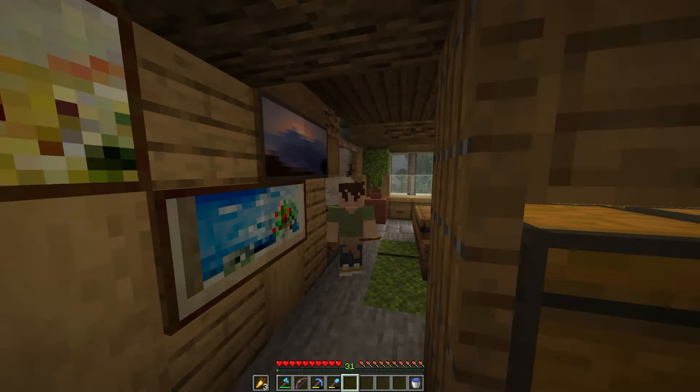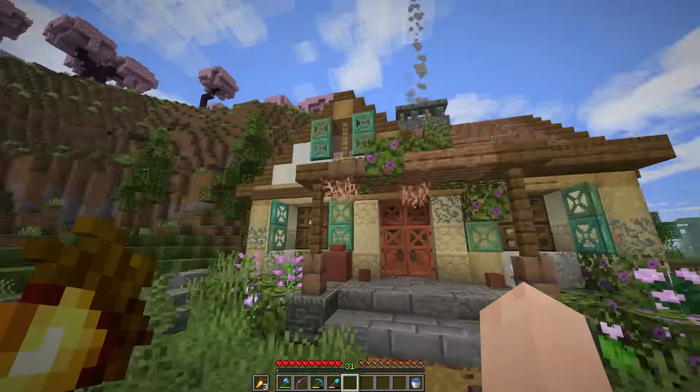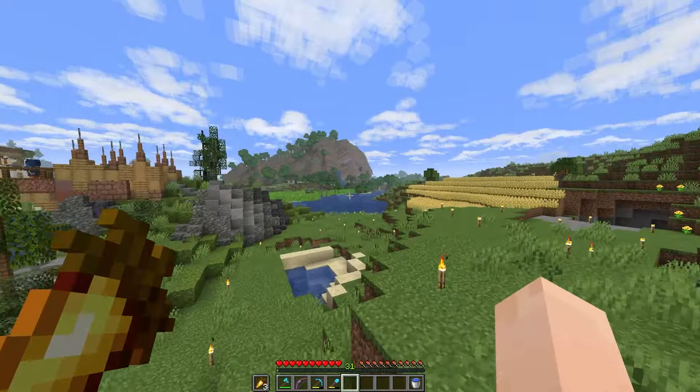It's good to pat yourself on the back from time to time, and I am going to pat myself on the back for this. The interior — it's nothing special — but the outside, I mean, come on. This is the farmhouse that I made, which means I'm going to be working on this little farm area over here as the episodes roll out.